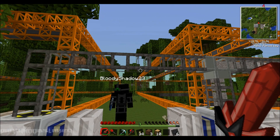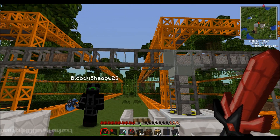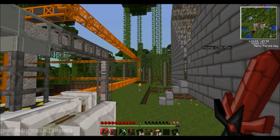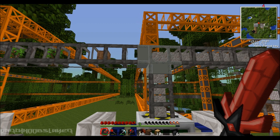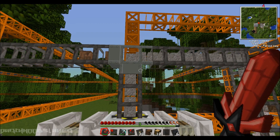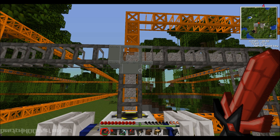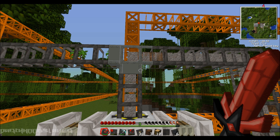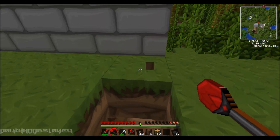And then it should come over here through the one-way pipe. Hopefully it works. With the one-way pipes, in case you guys don't know, they're actually iron pipes. The way that they work is that the two bold ones are the inputs, and then the clear one is the output.